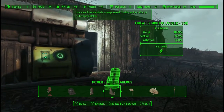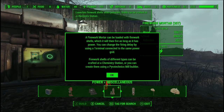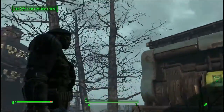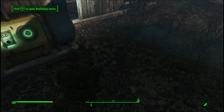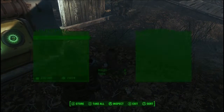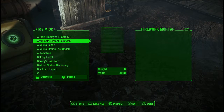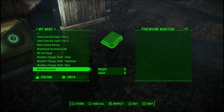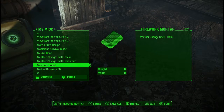There are fireworks also included in the kit, but for right now I just want to focus on the weather change shells. It's kind of overcast out here, so let's see if we can do something about that. These are a bit of a pain to find because they're in the miscellaneous section. We have rain, rad storm, and clear — so let's start with the rain shell.